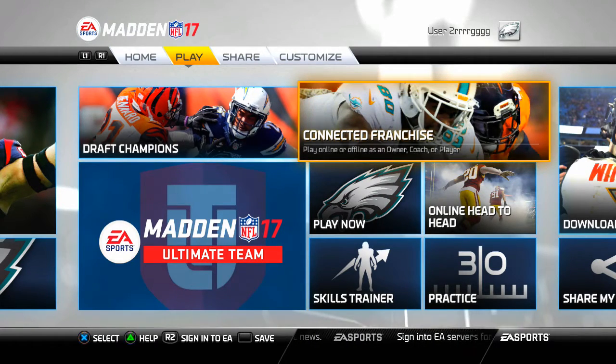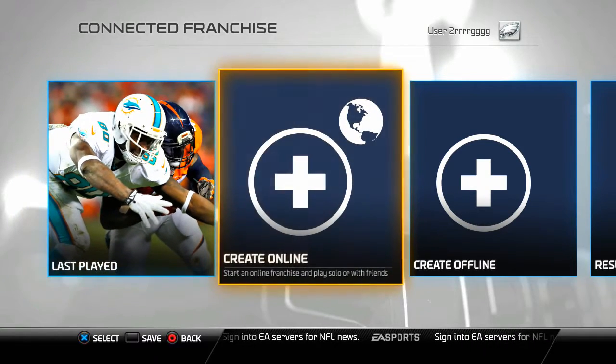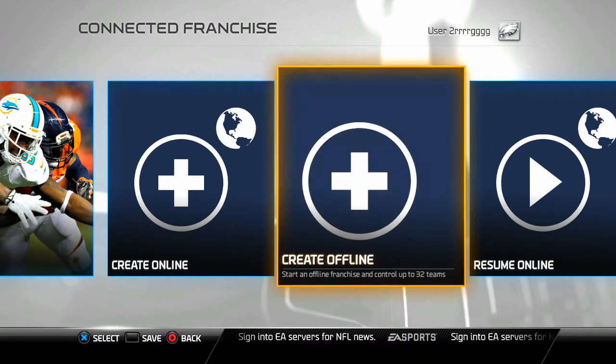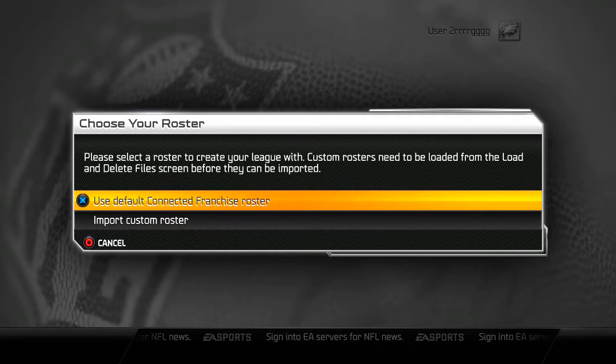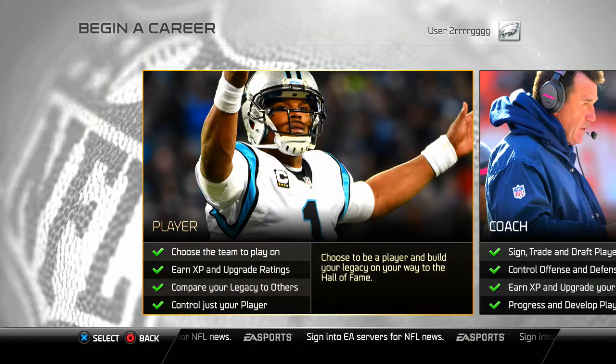If you click on Connected Franchise then you click on Create Offline. It's very important that you follow the steps. You want to use the default connected franchise roster — you don't want to import a roster. There's something fishy about that; you can't get the kind of action you want to get. Trust me on this, use the default connected franchise roster.